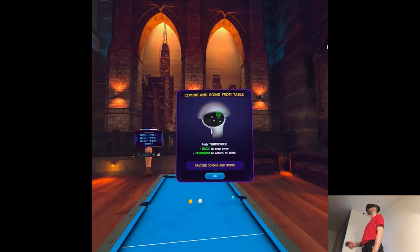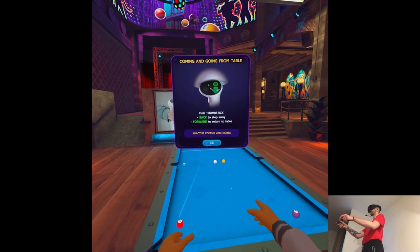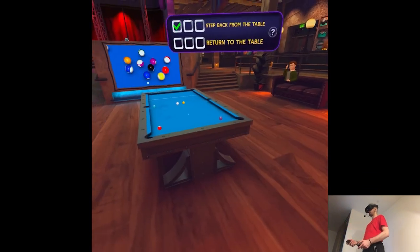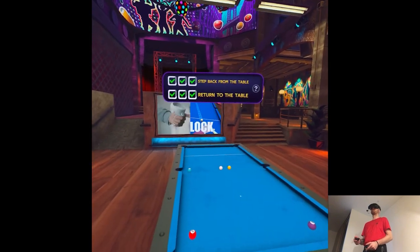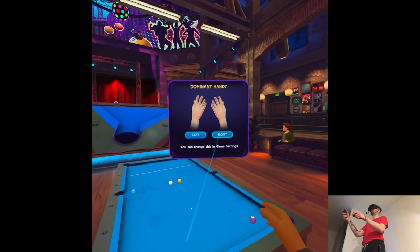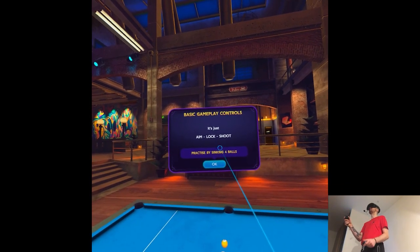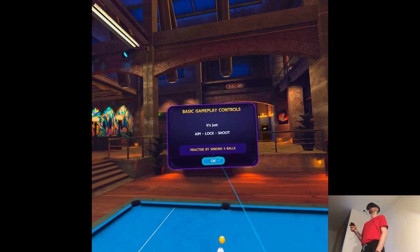You can step away from the table by pushing the thumbstick backward, then come back by pushing forward to teleport back. Now let's play some pool. Here's how to play pool: all you gotta do is aim, walk, and shoot. Simple.